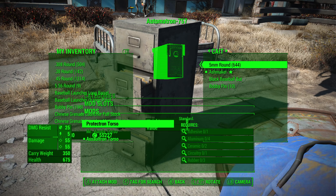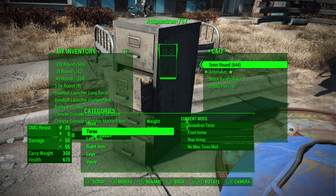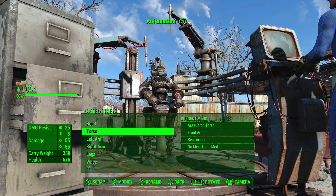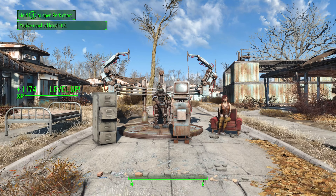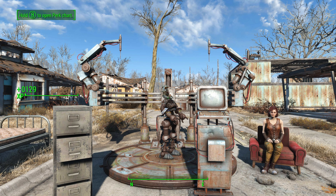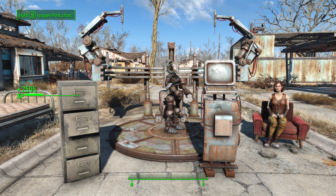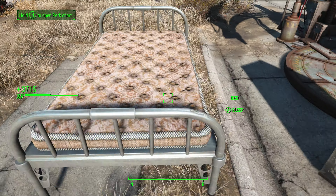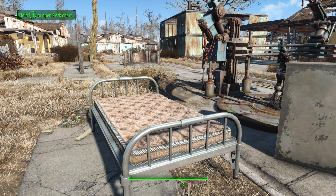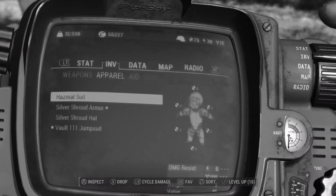In this video, I have shown you how to use the Automatron XP glitch to gain a large amount of XP very easily and very quickly. More importantly, we have seen that the glitch still works as part of the next-gen update. That said, there are still a number of other glitches, such as the special book glitch, that still continue to work after the next-gen update. Click on the video you see on the screen now and I'll show you a list of 13 more glitches that still work.